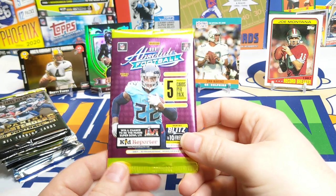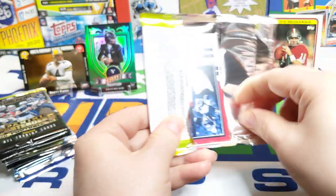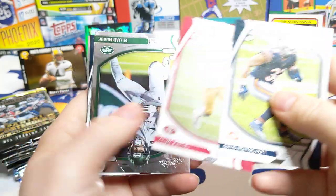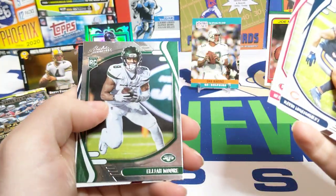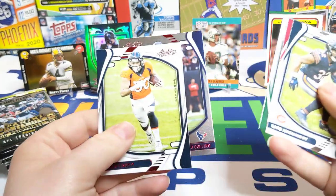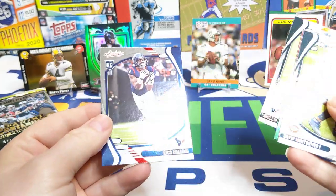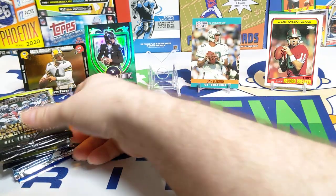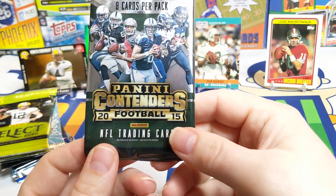Moving on to the 2015 Absolute five-card pack. I was kind of curious what's in here because I was looking at those packs and wondering if it would be worth it. Elijah Moore and a couple of pink parallels — Nico Collins, Philip Lindsay. So no, it would not have been worth it.